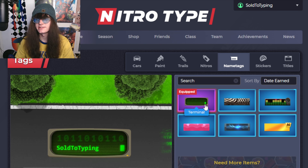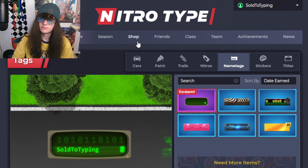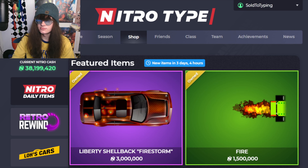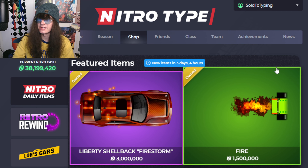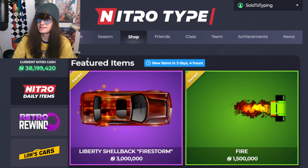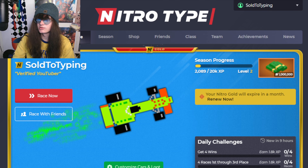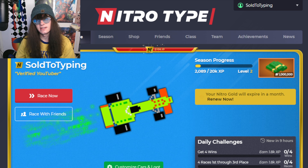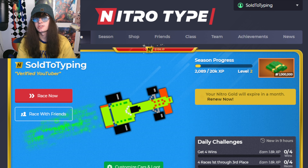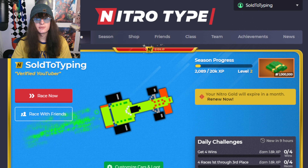Drop your thoughts in the comment section below — what do you guys think of this? You should get a message every time you log in telling you to buy that pack. But one more thing: if for some reason you do want to buy it, there should be a thing at the top of the shop telling you guys to buy it. But yeah, that's pretty much it. It's kind of an overly expensive pack to celebrate the launch of an overall pretty cool update, so it kind of puts a damper on the update in my personal opinion. Leave your thoughts in the comment section below, and make sure to subscribe to stay up to date with the latest NitroType news, and like and share this video with a friend. I'll see you all in the next one.